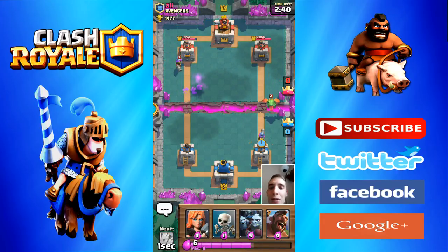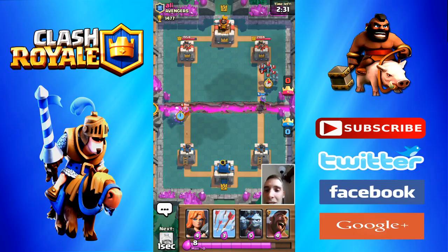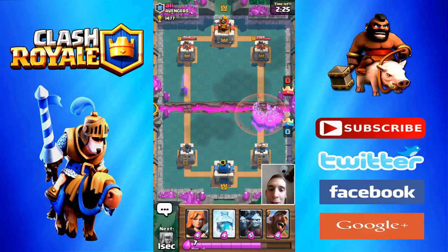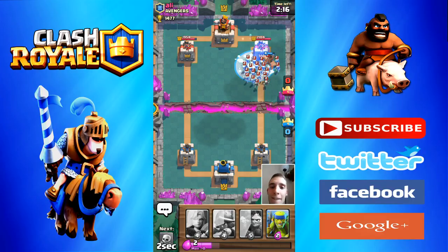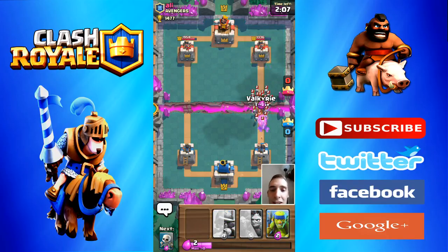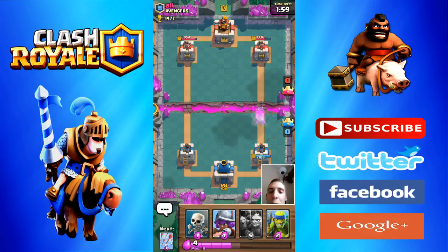Deploy the Musketeer. We've got that building down to 1954 — easily take out that Dragon. Skeletons will distract that Musketeer so the Archer Tower can take it out. Arrows on that Minion Horde. Deploy the Hog Rider. Managed to freeze most of those Skeletons, so he's done some serious damage. Use the Valkyrie to take all the Skeletons out — they've also got the Prince there.